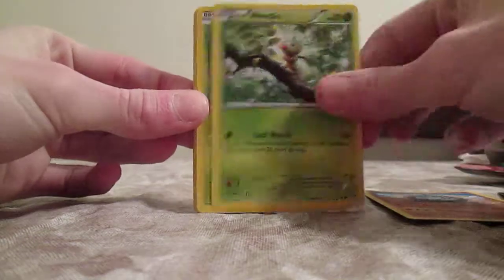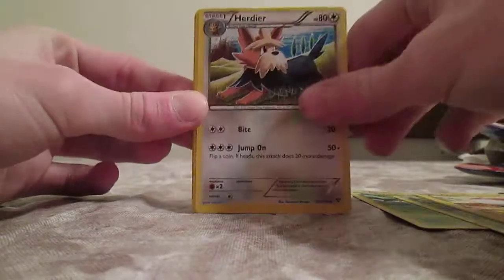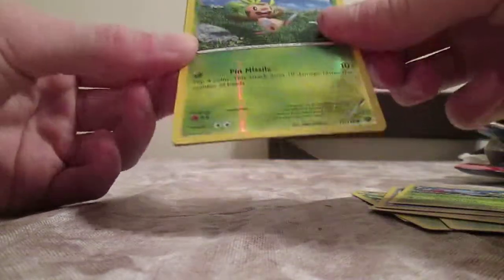We got a Rhyhorn, a Weedle, Scatterbug — brand new Pokemon — Skiddo, Voltorb, and a Super Potion. Illumise. Chespin Reverse.